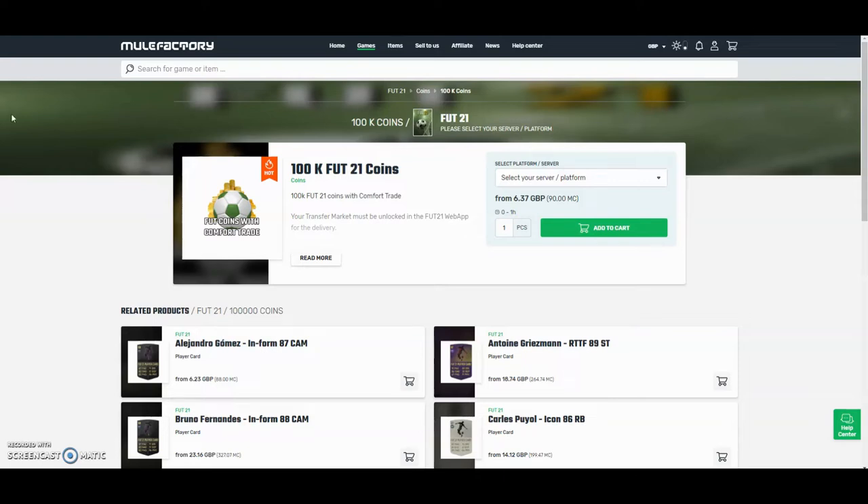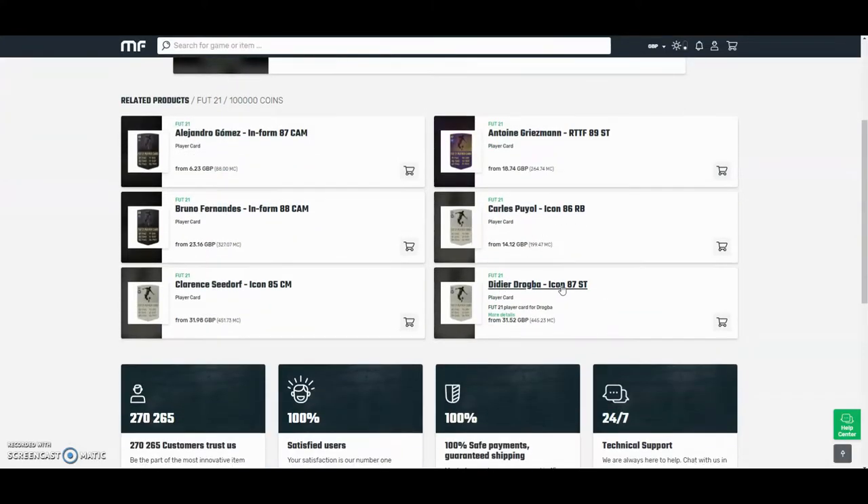The cheapest and safest coins on the whole internet — check out MuleFactory.com and use the code Owenfever at checkout for a discount. They have a hundred percent safe comfort trade and they also do lots of different deals with coins and different players. Check them out, there's a link in the description.